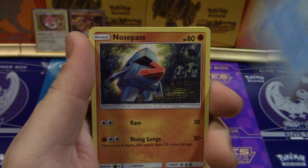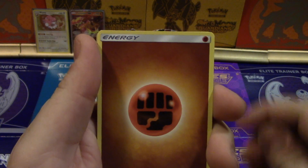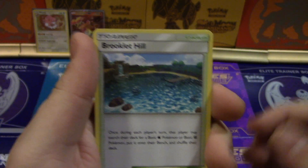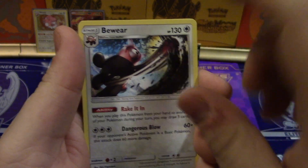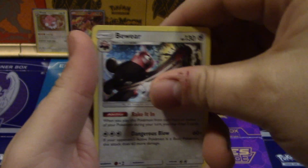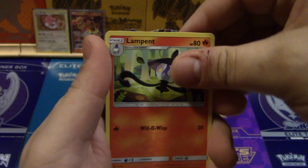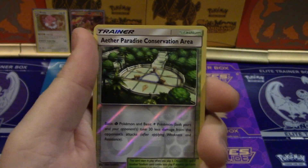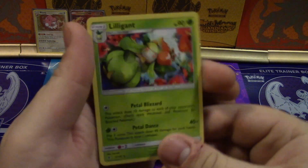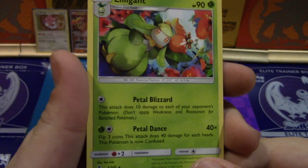After this landed, a daily bird with some presents — not some. Nosepass, Castform, a Fighting Energy, a Brooklet Hill, a Bewear gonna rake it in, and then dangerously a Lampent — oh no, age restrictions. Aether Paradise Conservation Area.